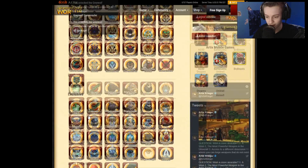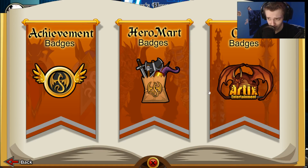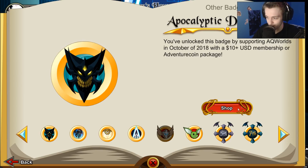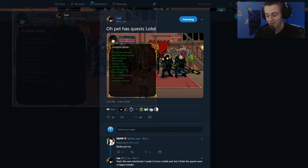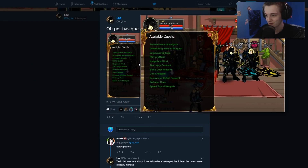The badge looks like this — Apocalyptic Dragon Lord, pretty cool. If we check the badge shop for low tier, we can grab it right here. This ten dollar package comes with this blade. There's another blade for the high tier package, which also doubles as a battle pet and a quest pet.